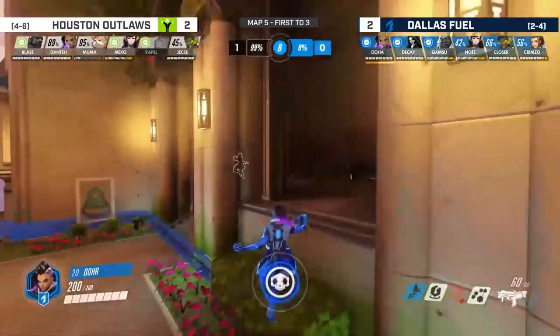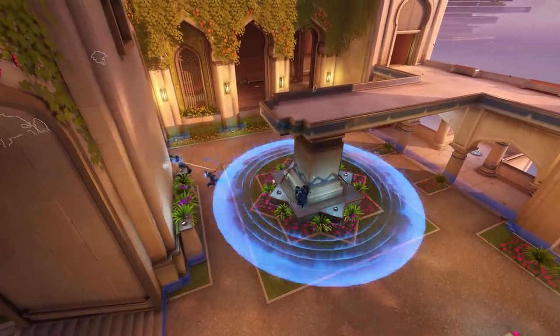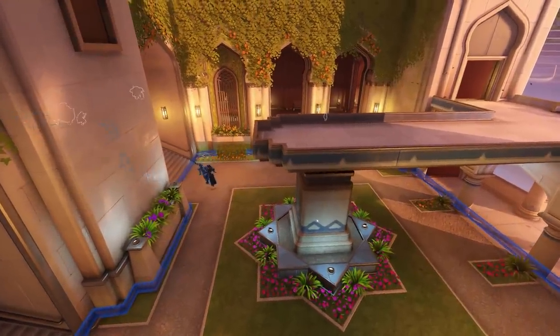Dante's EMP is going to be the crucial piece here. To set up this play — the second point of Oasis — we're down 99-0. We've just captured the point, and we have to capture 0-100% all in one stretch. We can't lose the point.